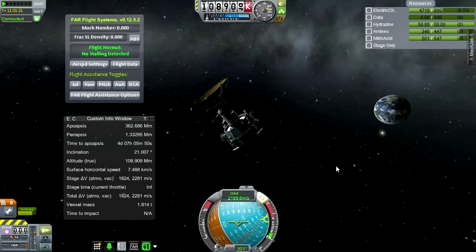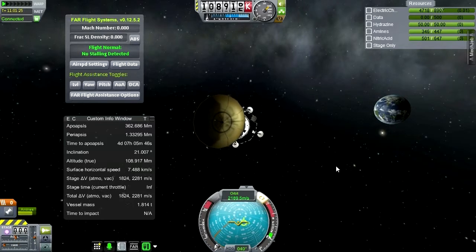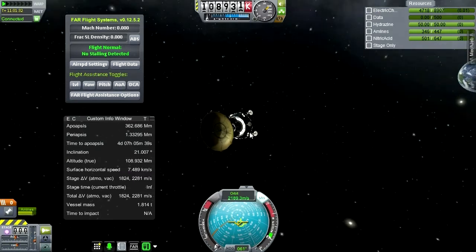I think the antenna is definitely in the way, judging from the electric charge depletion. Let me let things settle down here because the reaction wheels consume electric charge. Okay, it looks sort of balanced right now.